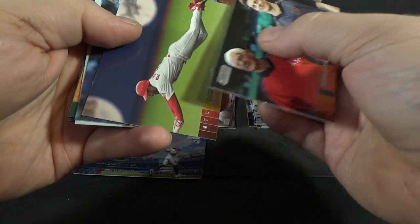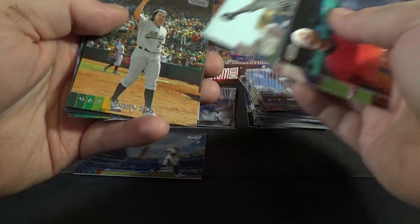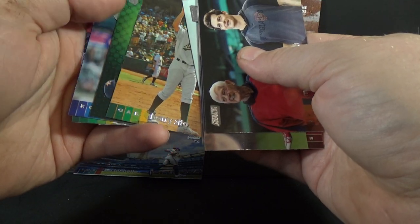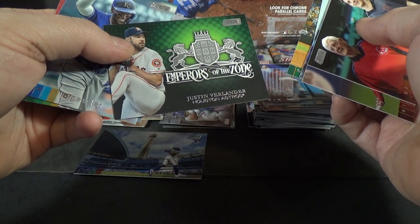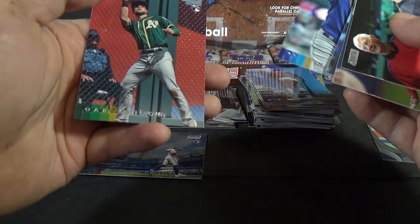Mike Yastrzemski, Ozzie Smith, Noah Syndergaard, Babe Ruth, Barry Zito, Justin Verlander. Emperors of the Zone insert — first one of this box so far. Jorge Soler and Seth Brown rookie.